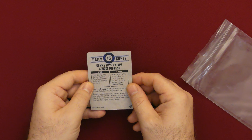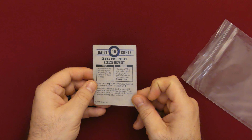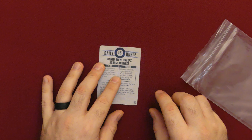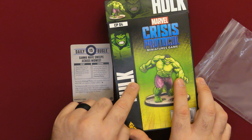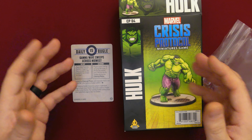And then we have our crisis card, which is Gamma Waves Sweep Across the Midwest. This is basically Hulk's mission ability. I imagine all of these miniatures that come in boxes like this will come with their own crisis card or their own separate mission that adds to the core set.